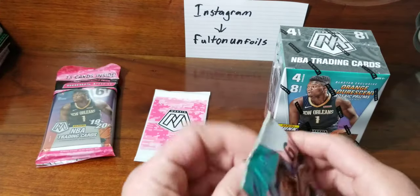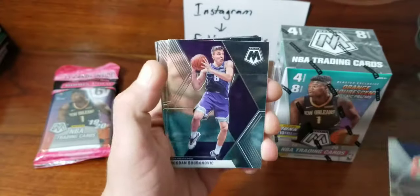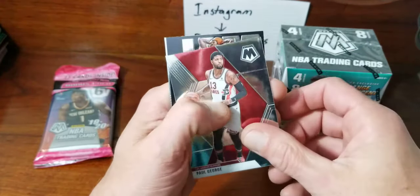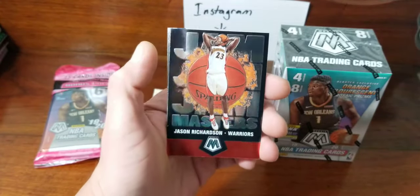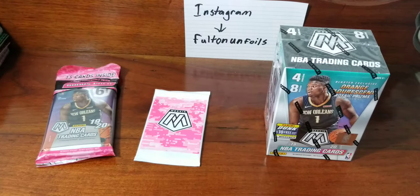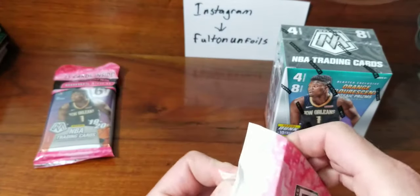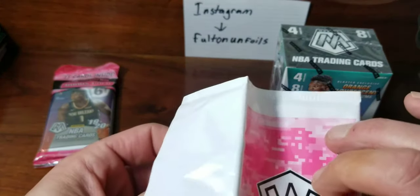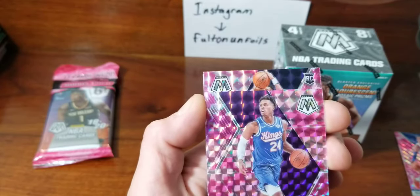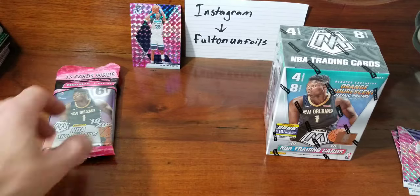Second pack — start off with Karl-Anthony Towns. Dragon Brogan, Roger, Dynamic Bam, Paul George with our Jam Masters, Jason Richardson. Some of these are pretty rough packs. We just got two inserts in that pack and didn't get a rookie. These packs either have a lot of rookies — like two — or zero. Frank Buddy Healed rookie, Jared Culver. So we did get a rookie at least. Put Jared back there, alright let's do the second one.